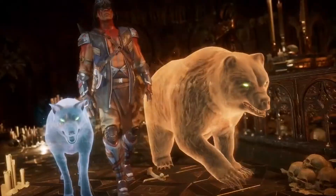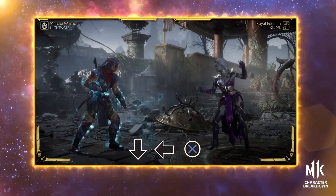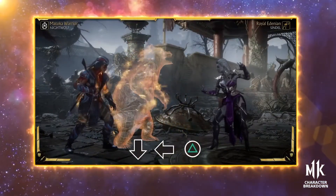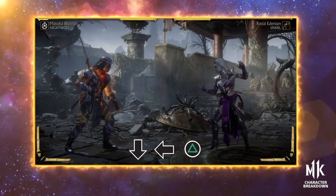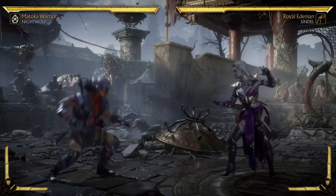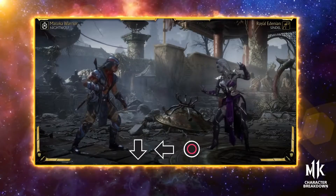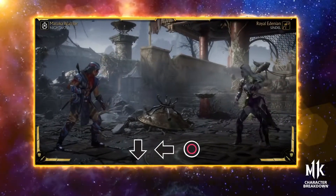Finally, Nightwolf can equip multiple buffs. Spirit of Kiba increases damage dealt, Spirit of Komo reduces the damage that you take, and Spirit of Hanna buffs your Rhino Charge. Hanna's Wrath is a separate ability that will send Hanna out at the opponent and temporarily stops them from amplifying their attacks.